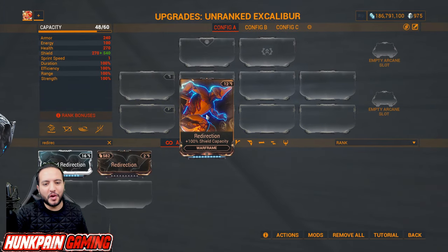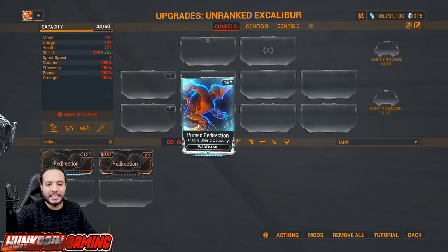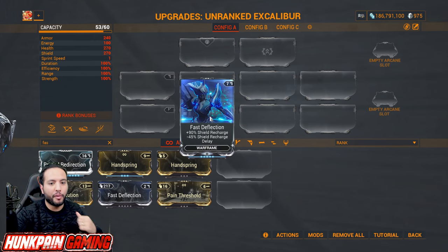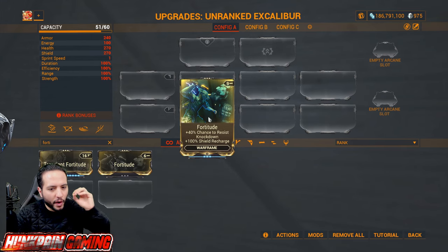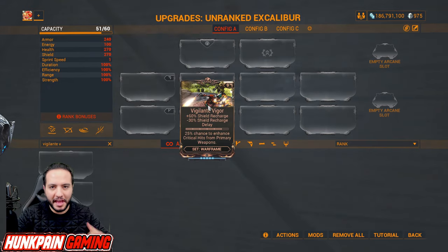Then you go Redirection and upgrade it to Primed Redirection afterwards — it's a huge increase, 80 percent. Fast Deflection for shield recharge and minus shield recharge delay. If you watched my Hildryn video you already know how powerful Fast Deflection is. Fortitude gives you 100 shield recharge but not the recharge delay — it's very optional but good to have.